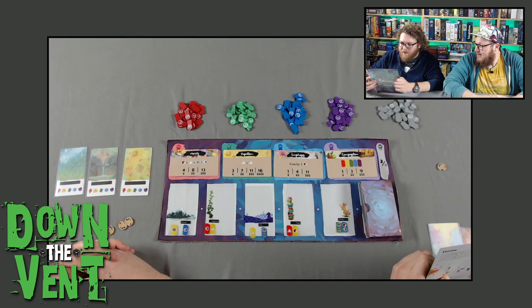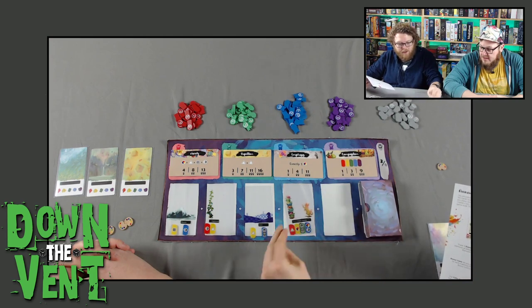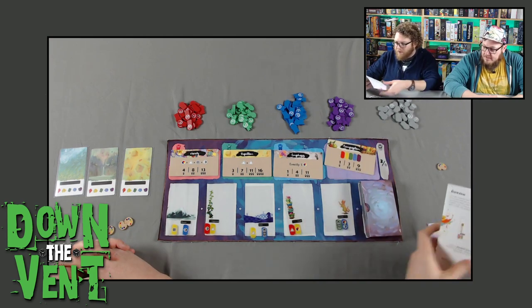Depending on which cards you choose and the order in which you place them, you will reveal or cover icons that trigger various scoring conditions. As we place the cards, there are certain pieces that layer over the top of each other and we score accordingly — we'll go through that in a little bit.